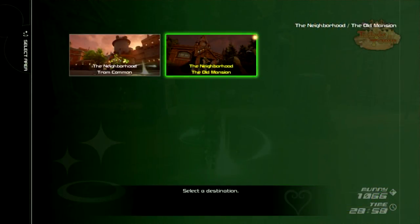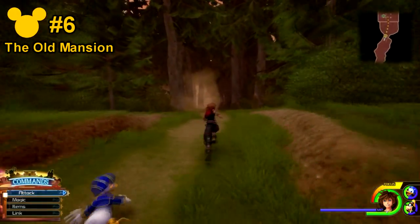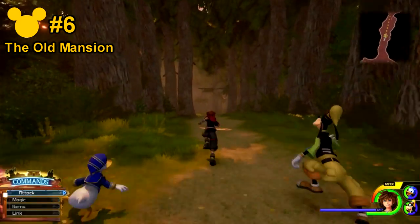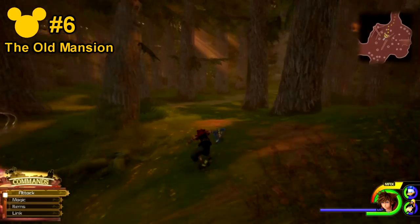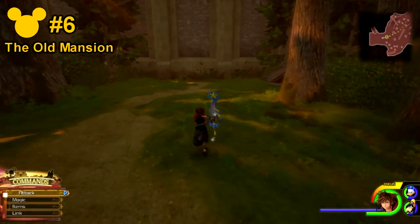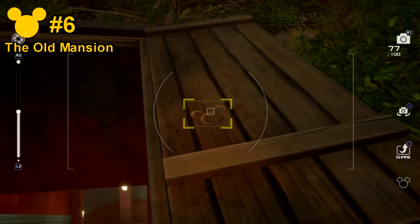For lucky emblems 6 through 9, you want to go to the old mansion save point, then go all the way towards the very back of the forest. Number 6 will be directly on the door flaps that lead into the sewers.